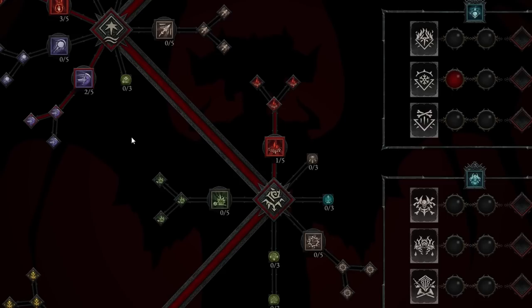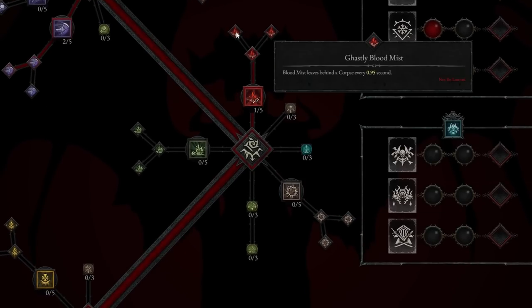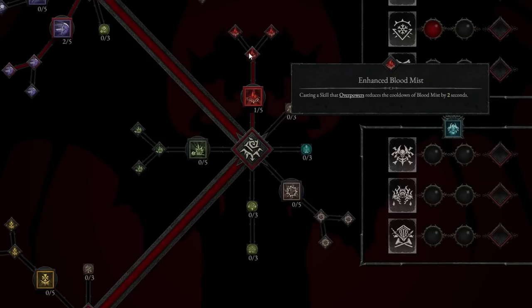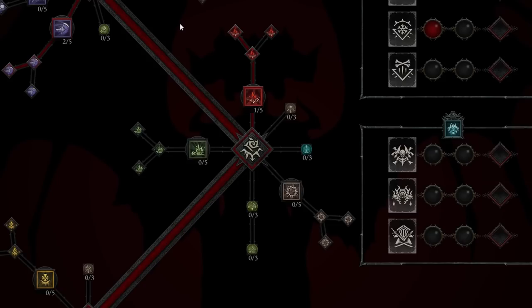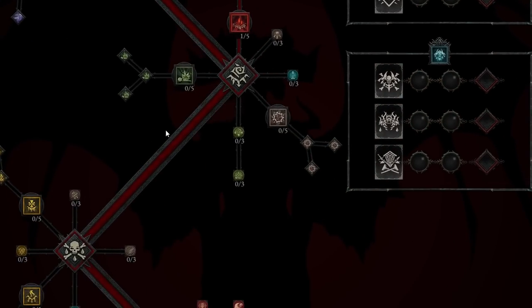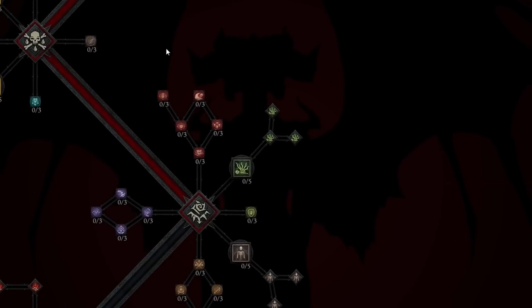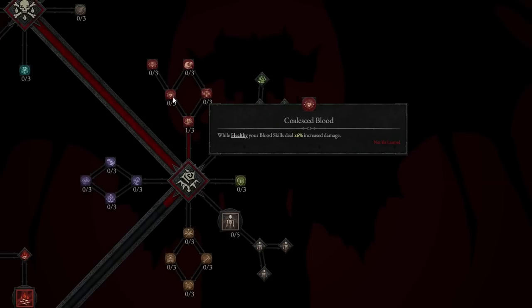At level 16 to 17, we take Ghastly Blood Mist, which leaves behind a corpse every 0.95 seconds — making our upcoming abilities even stronger. We'll also pick up Gruesome Mending: while below 50% health, you receive 10% more healing from all sources. As a Blood Necromancer doing tons of healing, this will be very strong.